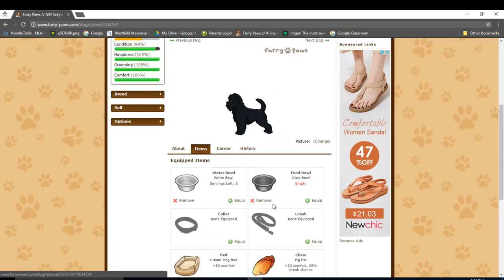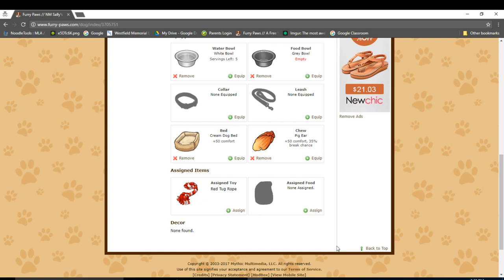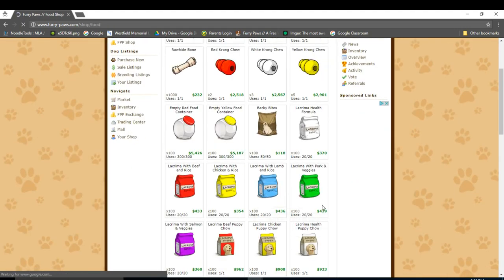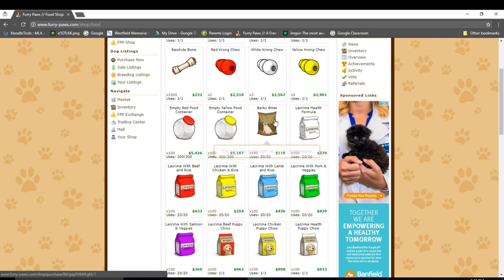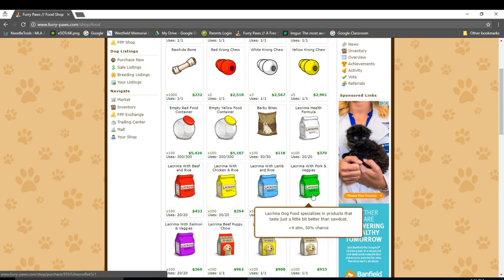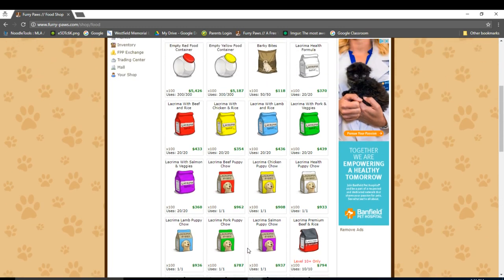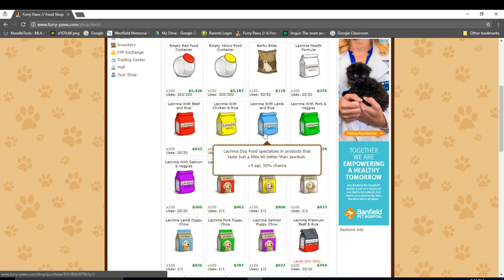So let's feed Sally. Since her sport depends mainly on agility, charisma, and intelligence, I should purchase food that boosts one of those stats. Let's head to the food shop. Currently the only thing Sally can eat is basic food and barky bites, but this isn't useful because it doesn't actually boost any stats, whereas these other foods boost stats. If you hover your mouse over a food, it shows the stat type it boosts, the amount, and the chance of it happening. For example, blue food with lamb boosts agility, which is one of the main stats of the sport that Sally is trained in. Let's buy it to feed Sally.